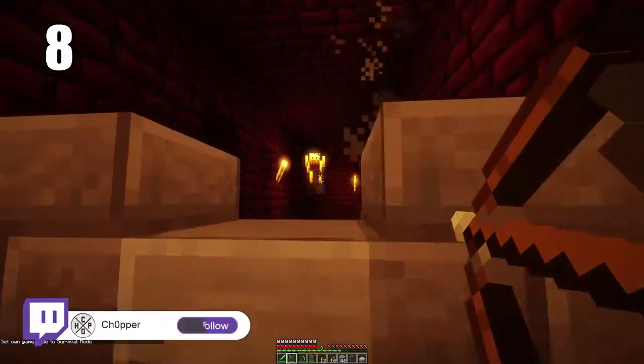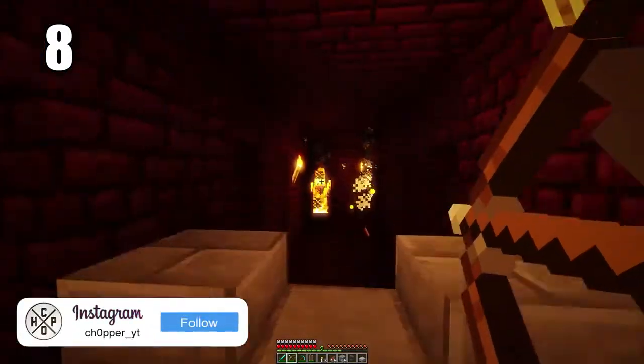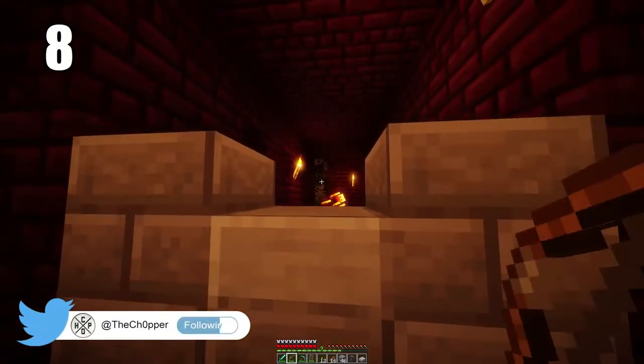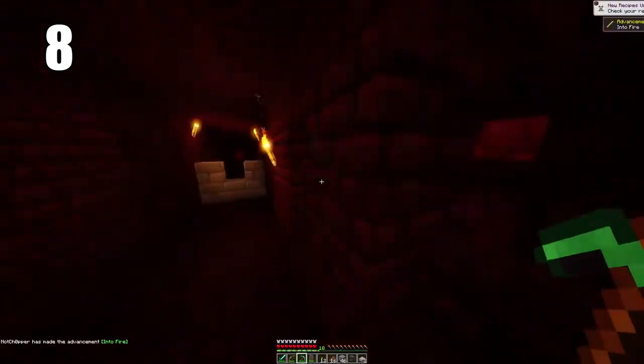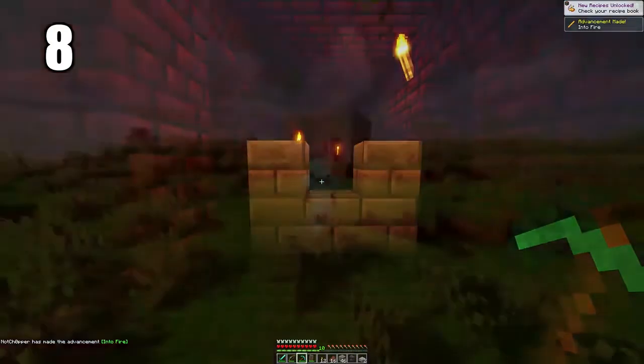Tip number 8: you can set up a spawn trap in the Nether with really any enemy type in the castle by blocking it off with stone and fighting them from there. Keep a spawn portal on the other side and you'll have infinite enemies you can kill at your leisure without really being in any danger. It's an amazing way to get infinite XP and if you just want to upgrade armor or make potions, I really recommend setting up at least one of these.